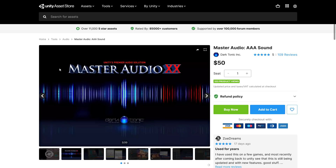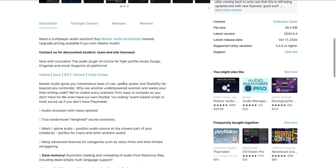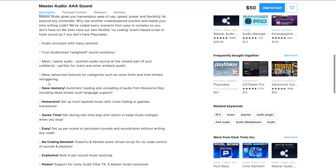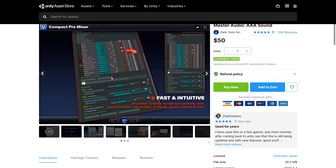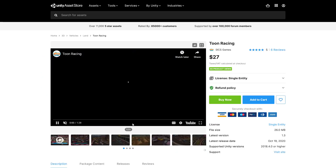Then we've got Master Audio, which promises tremendous ease of use, speed, power, and flexibility. Features include audio occlusion with many options, true randomized weight and sound variations, mesh spline audio for positional audio, and advanced features for categories such as voice limits and time-limited re-triggering. It's essentially an advanced audio control engine — worth exploring further if you want more control over your game's audio.